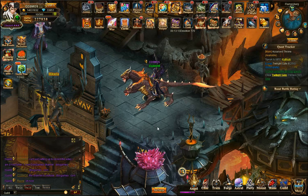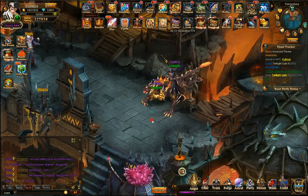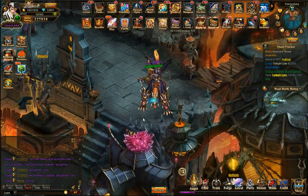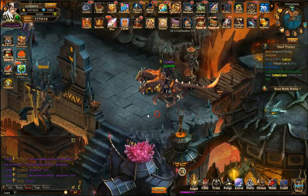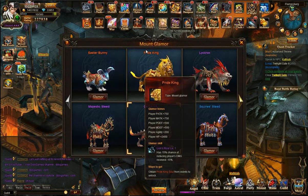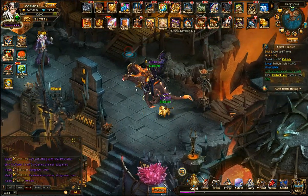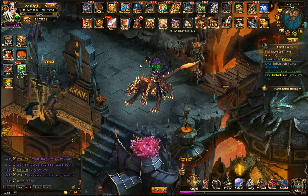Hey guys, Cosmos here from Dolly Games. We're in League of Angels on AMZ Games servers with my mount Cerberus. I'm preferring it more now — it matches my clothing. My other mount, the Pride King, also looks majestic, but I'll switch to that when I have better clothes. In this video, I'm going to get more mounts and more angels, so it's going to be a cool video.